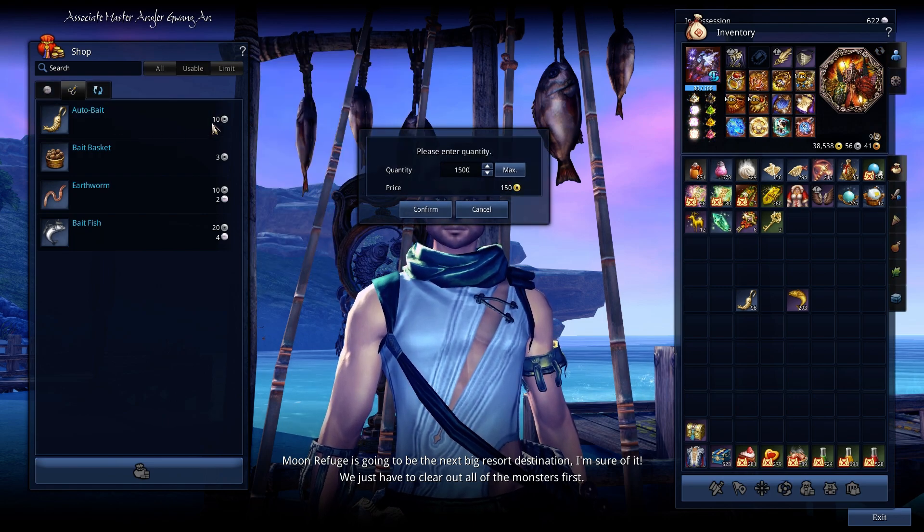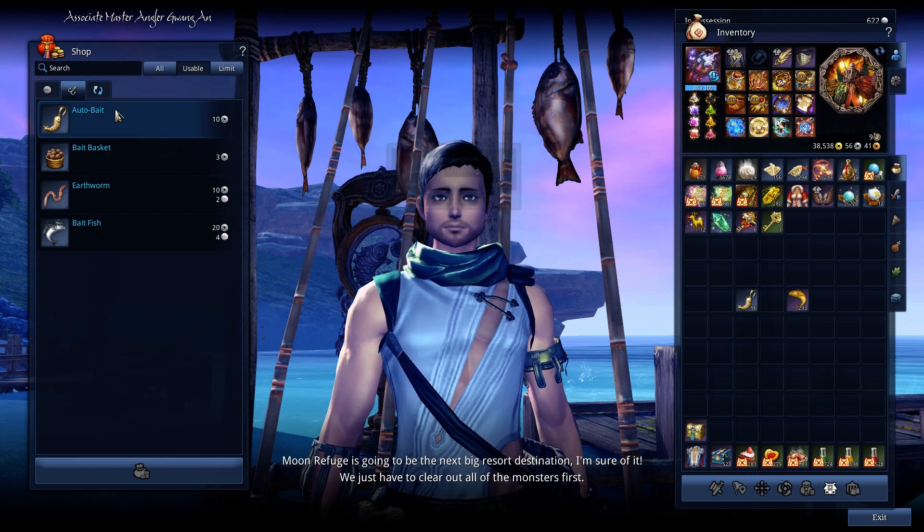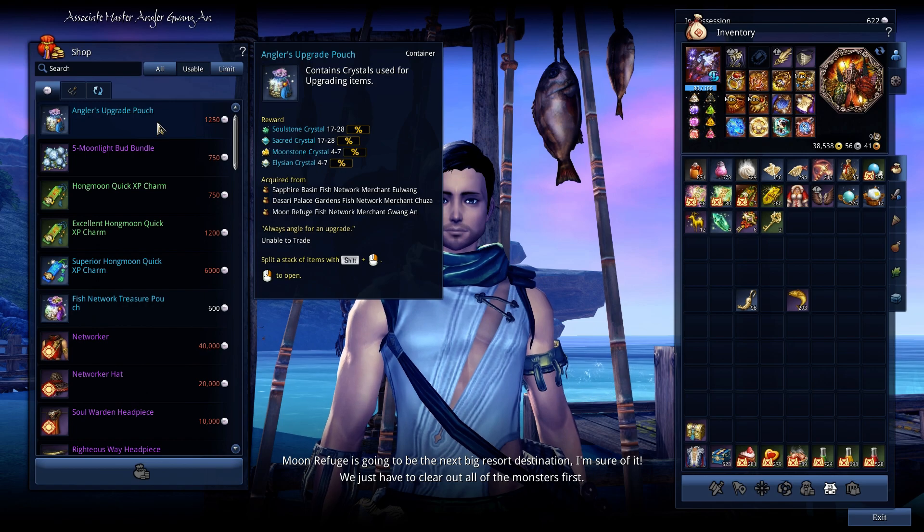The upgrade pouch rewards guarantee 1 of 4 crystals. These numbers are based on the current market price at the time of the video for NA, so figures may vary. 17 to 28 soul stolen crystals at 84 silver each, meaning 14.2 gold min or 23.5 gold max. 17 to 28 sacred crystals at 3 gold each, meaning 51 gold min or 84 gold max. 4 to 7 moonstone crystals at 8 gold each, meaning 32 gold min or 56 gold max. 4 to 7 Elysian crystals at 7 gold each, meaning 28 gold min or 49 gold max.